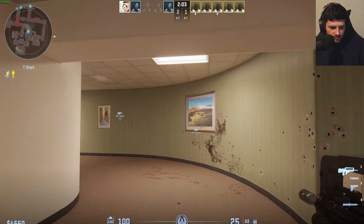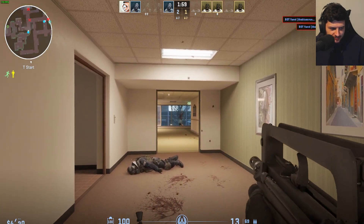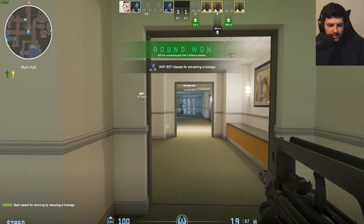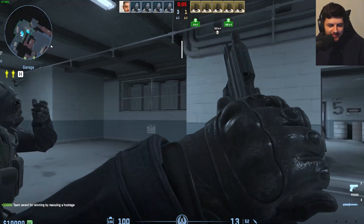Now you can see there's weapon sway when we look around corners. It's kind of trippy because it just doesn't feel like CS:GO. When we're moving around corners it has that sway effect — it's really close up and it looks like we're playing a tactical military sim game. If you don't like this, of course you can set everything back to default.